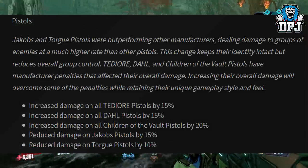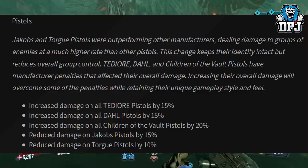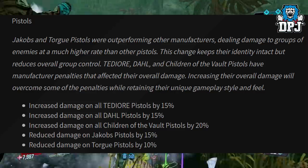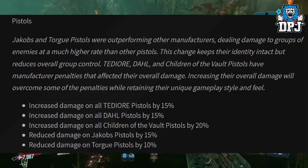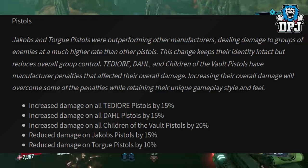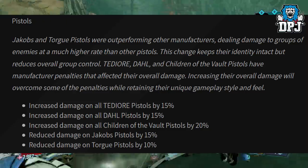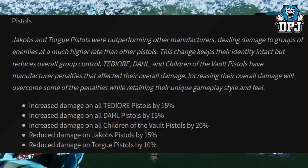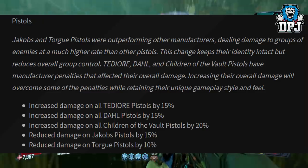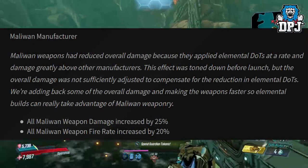Pistols. Jakobs and Torgue pistols were outperforming other manufacturers, dealing damage to groups of enemies at a much higher rate than other pistols. This change keeps their identity intact but reduces overall group control. Tediore, Dahl, and Children of the Vault pistols have manufacturer penalties that affected their overall damage — increasing their damage will overcome some of those penalties while retaining their unique gameplay style. Tediore pistol damage increased by 15%, Dahl pistol damage increased by 15%, Children of the Vault pistols increased by 20%, Jakobs pistols reduced by 15%, and Torgue pistols reduced by 10%.